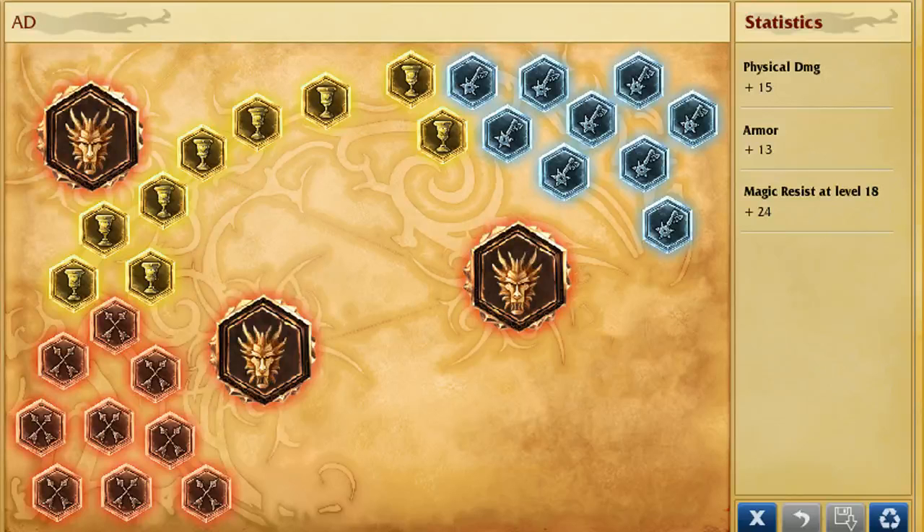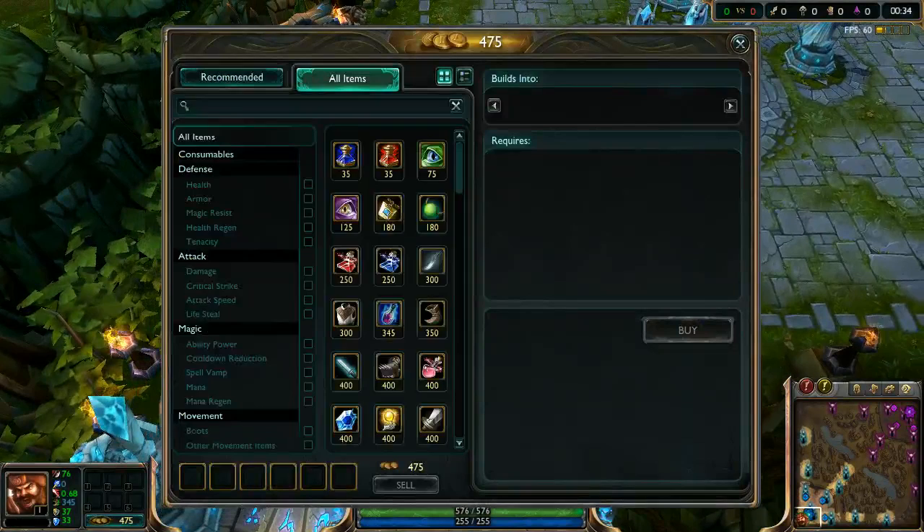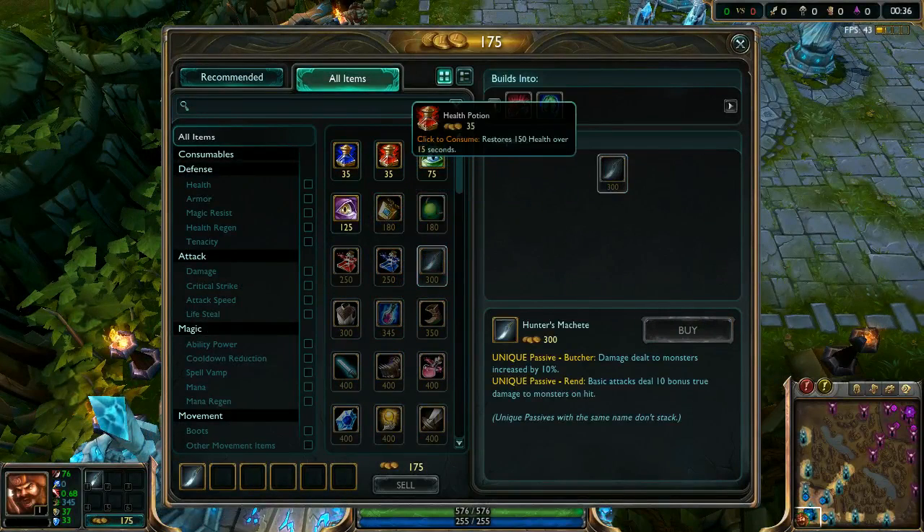Our runes will be attack damage marks, flat armor seals, per-level magic resistance glyphs, and attack damage quints. As usual we're going to start with machete and 5 potions.